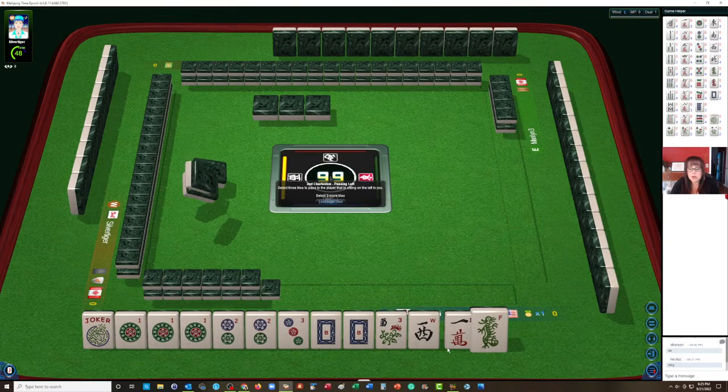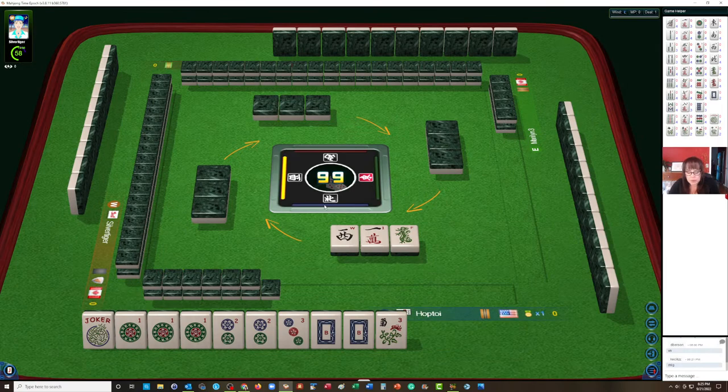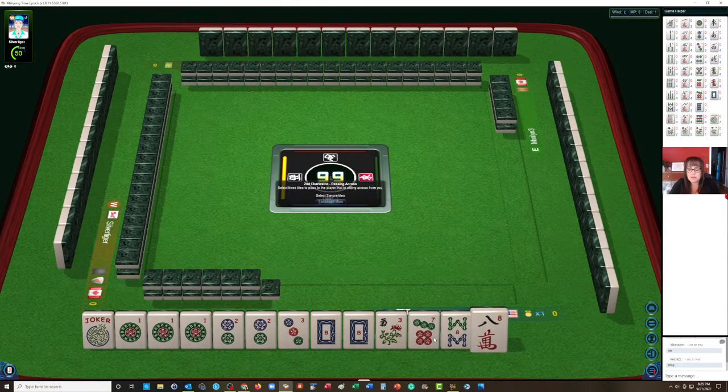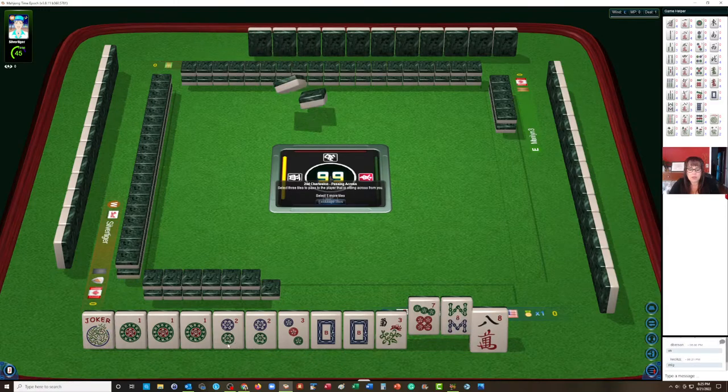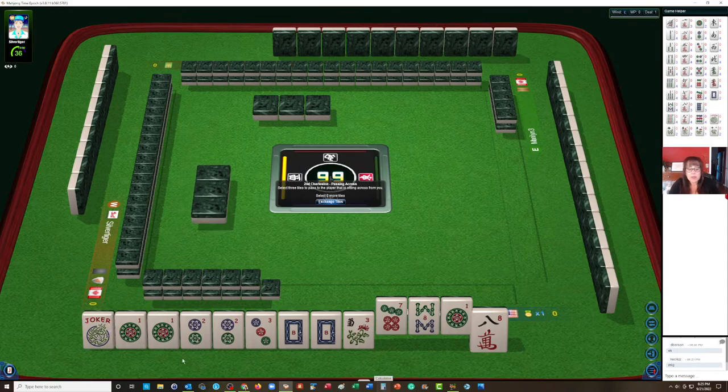I would keep going in the Charleston and focus on the hand where we have no gaps — the second hand from the bottom. We would have to discard a one dot to play that hand, but I'd hold it for a bit because we could still maybe play the third hand down under consecutive run — like numbers with eights. I typically don't pass like numbers. I think what I would do is let the one dot go. For the hand we're playing, we only need a pair and we have no gaps. We need a little help with our flower, but there are eight flowers in the game so the risk is minimal.